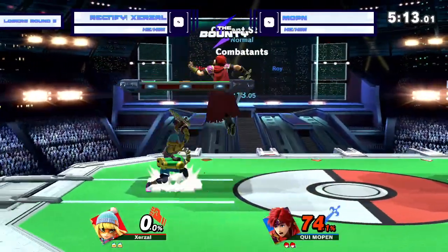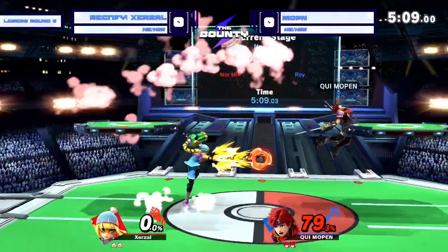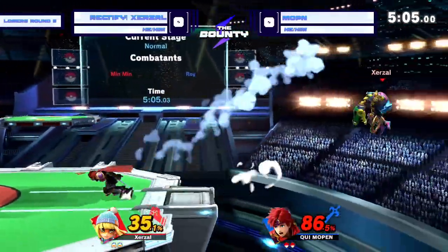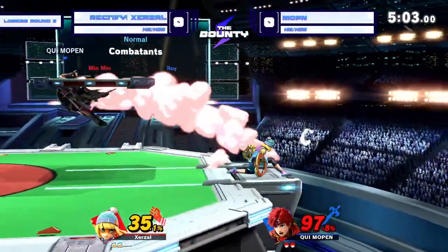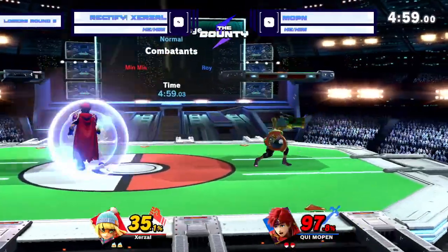74% is a little difficult to make up, but for Roy that is not that much. Roy makes that up in like one or two neutral interactions — as we're seeing right now, quick 35. Good parry on the laser too. Excellent parry.